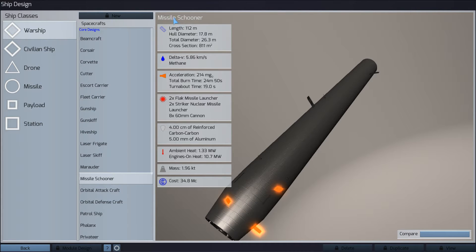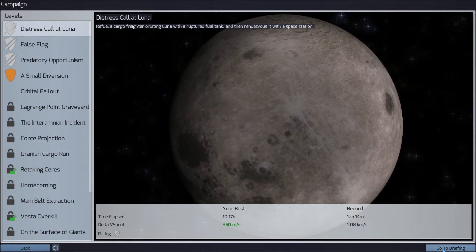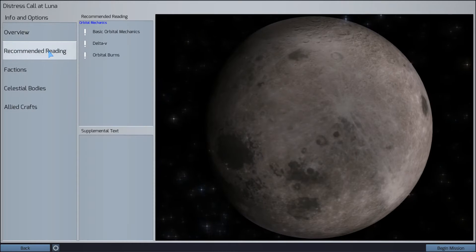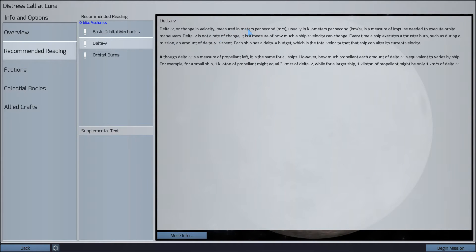We can't do anything ourselves until we've played 'Retaking Series,' so let's start at the very beginning and show you how this game plays. Each mission has an overview — this is your briefing. Basically, we're going to rendezvous first with a ruptured fuel tank, and then rendezvous that with the space station. You can read articles — this is not my first time seeing this. You can read articles about orbital mechanics, about Delta V — this is your change in velocity.